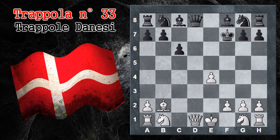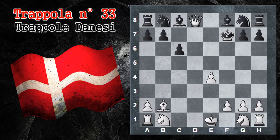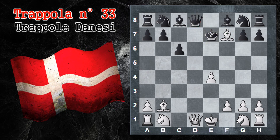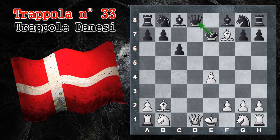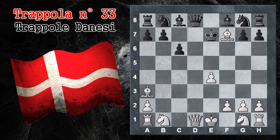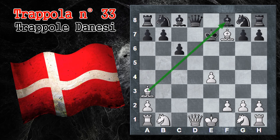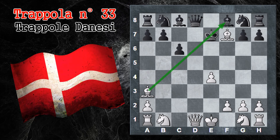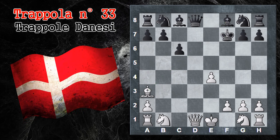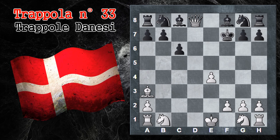Se il re cattura l'alfiere, ovviamente si ha donna per donna e non ci sono problemi. Viceversa, se il re nero tenta di difendere la donna portandosi in E7, sfuggendo lo scacco in questo modo, segue comunque Alfiere A3, che dà scacco nuovamente al re. Stavolta il re nero è forzato in ogni caso ad abbandonare la difesa della donna: catturerà l'alfiere, seguirà donna per D8 e il bianco va a stare benissimo.